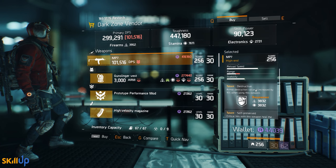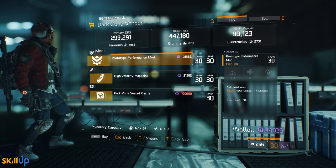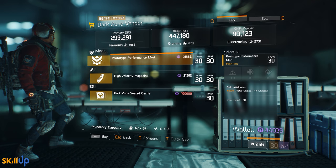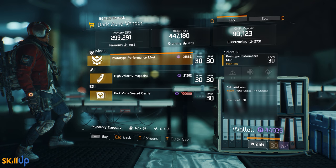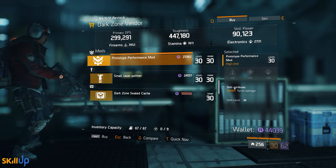There's also a Prototype Performance mod here with 2% critical hit chance, which is a max roll — very nice to pick up and very handy for patch 1.6 as well.